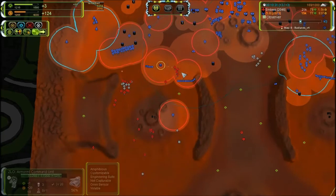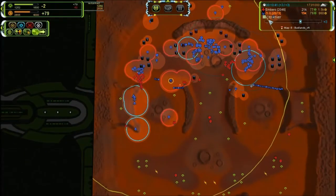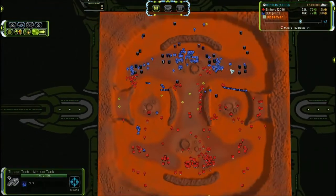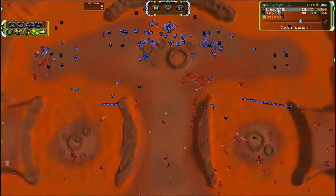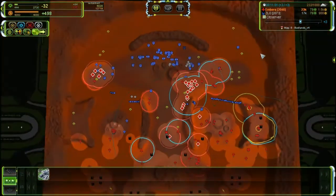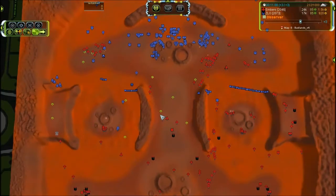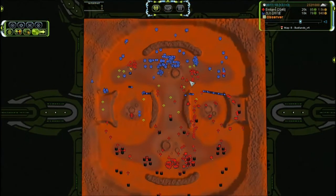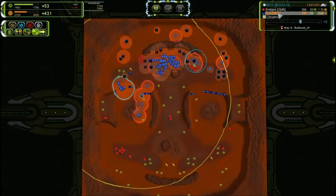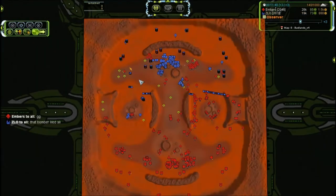Now this other force will probably push in and kill everything on the other side — we have another 5 pillars. Embers has 27 pillars out. You can't really do much against 27 pillars with only 11. Still, mass-wise Slow is doing great, but he has 8 tech Maxes because he doesn't know where to spend his resources.